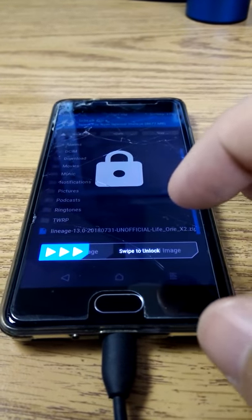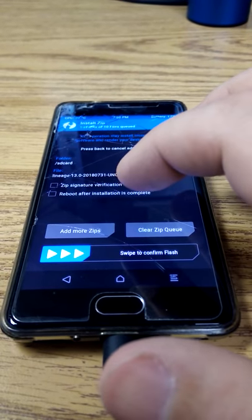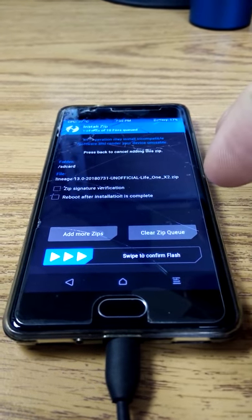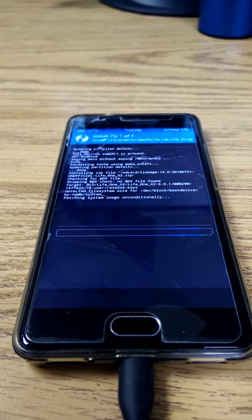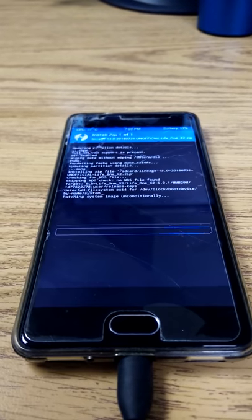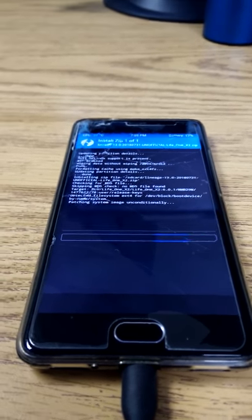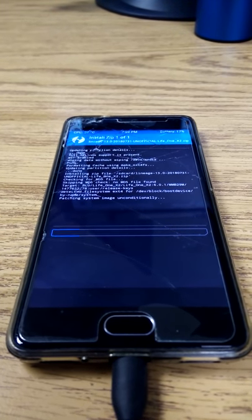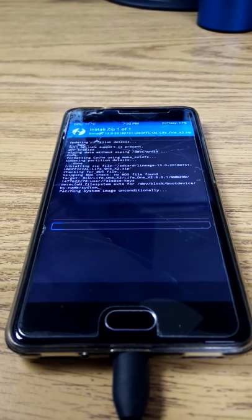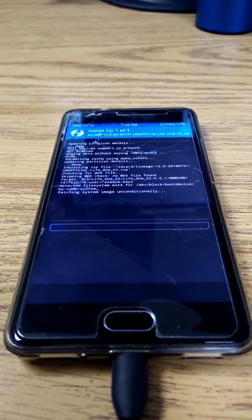As it turns out, I was having a lot of errors about encryption, and the problem actually wasn't related specifically to the ROM. The problem was related to the fact that the drive for the phone was encrypted, and so when the ROM would try to boot it would fail. So I went ahead and formatted the drive.